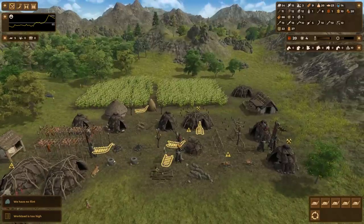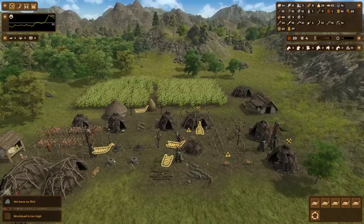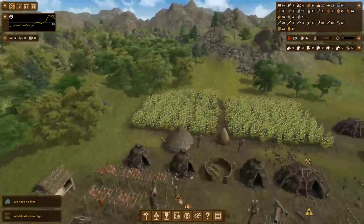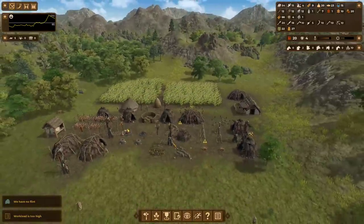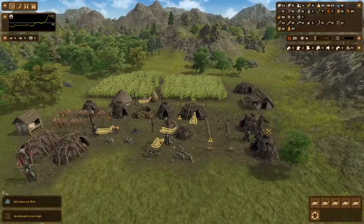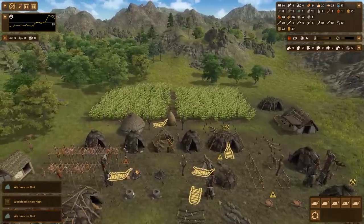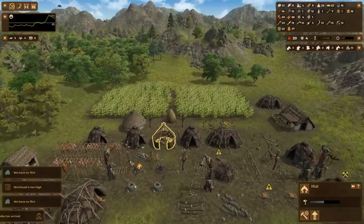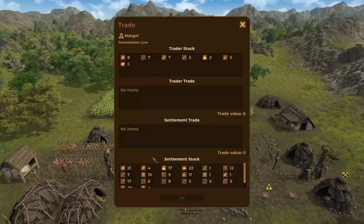If I double click them and they're all gone and AWOL, it means I need to construct some additional sledges. You want to make sure that each of your villagers has access to a sledge if they need it, which means you want one idle at all times.